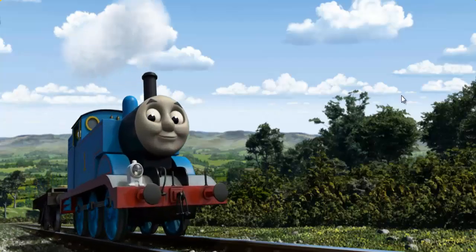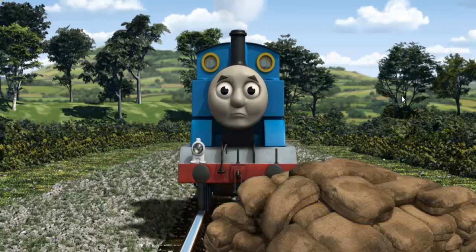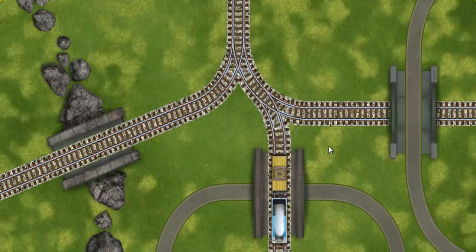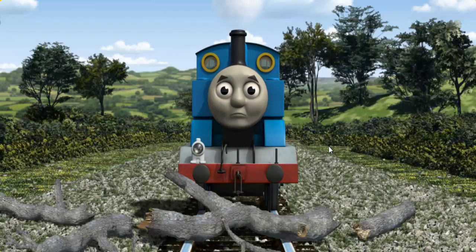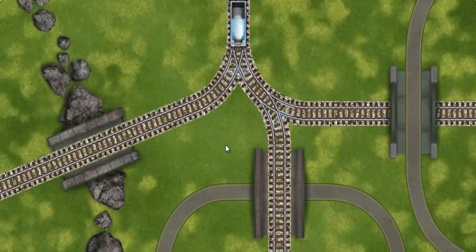Thomas pumped his pistons and puffed out of the docks. Suddenly the tracks were blocked. Thomas had to stop — he needed to go a different way. Help Thomas find the track that goes under the bridge. Thomas was on the wrong track. He would have to go another way. Help Thomas find the track that goes under the bridge. All clear!